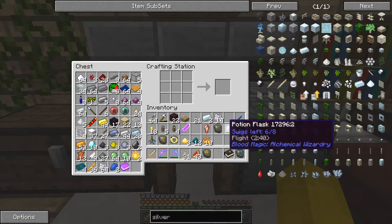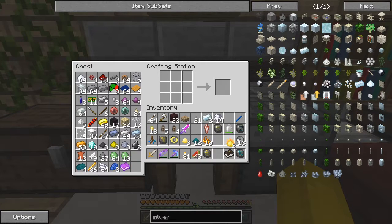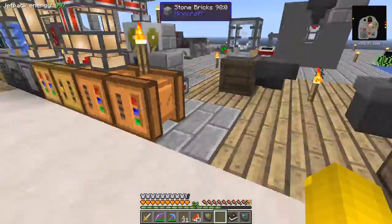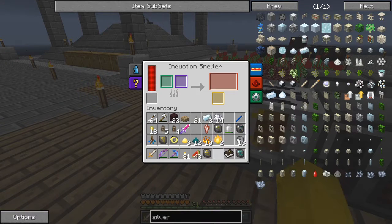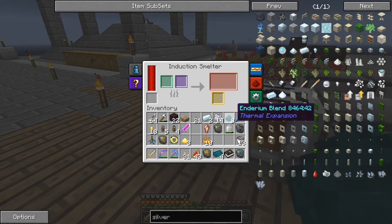Here we go - two buckets of that will give me four enderium blend. Now I've got 12. Now I need pyrotheum dust which is here. I think I only need two - let's just put what we've got in here. That and that, and then we shall get our enderium ingots. We need four for a tesseract frame and I think we will get exactly four from this batch of smelting. There we go - I've got plenty more enderium blend for the next tesseract frame.